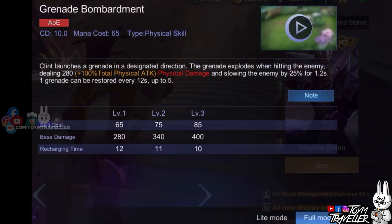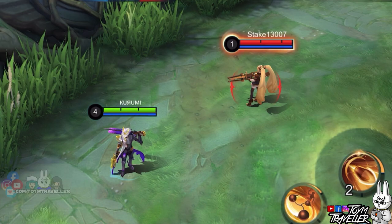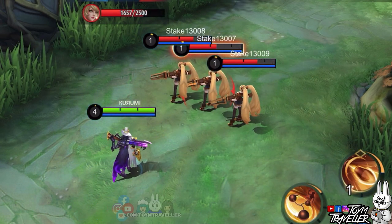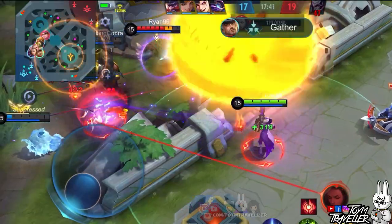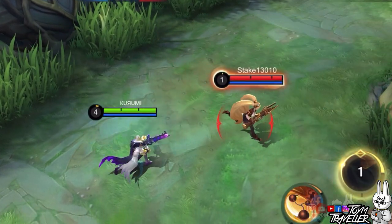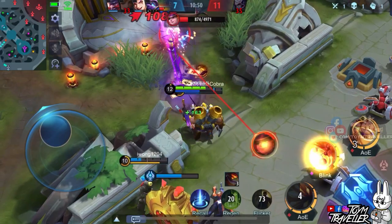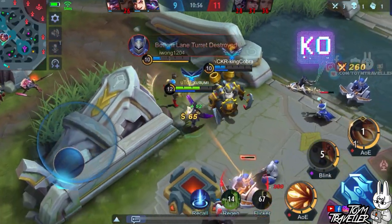Clint's ultimate skill, Grenade Bombardment, lets Clint throw grenades. He launches a grenade towards a designated direction, and it explodes when hitting an enemy, dealing physical damage to nearby enemies. It's best used in team fights when enemies tend to stick together, which utilizes the explosive damage even more. Enemies hit will also have their movement speed reduced for a short period. This skill stacks charges up to 5 times, so you can use it as soon as possible and have your passive skill buff your next basic attack.